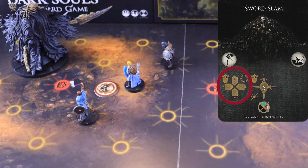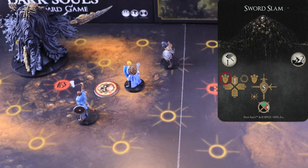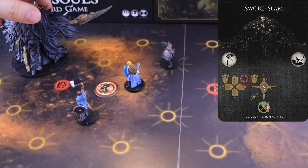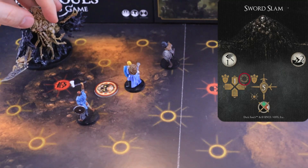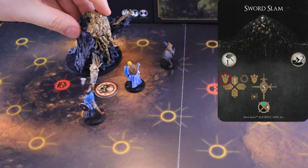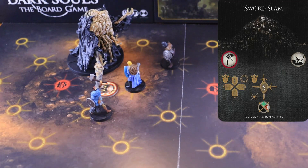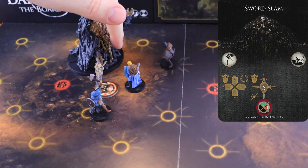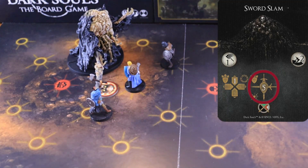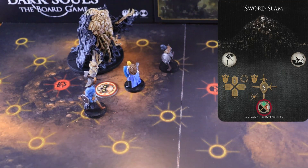Sword Slam. Needle starts its movement phase by pushing any character inside its node to the nearest node facing the arc. Then, it turns towards the node that is the closest to the nearest character. It moves one node forward, pushing any character on its way to one of the nearest nodes that faces the boss's front arc. Once the movement phase is over, the boss attacks with a range of one, the node facing its front arc, dealing five physical damage to all the characters inside the nodes hit. In this example, these would be the nodes hit. This attack has a weak spot on the right arc and a dodge difficulty of two.